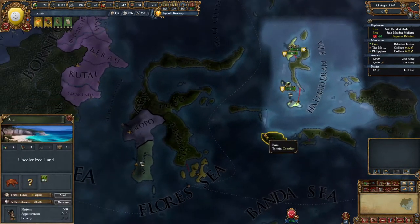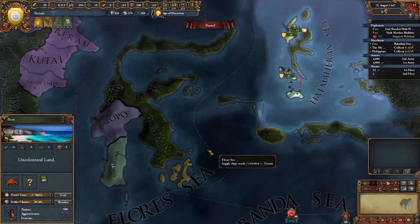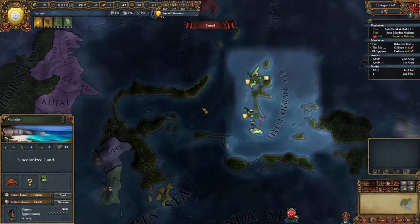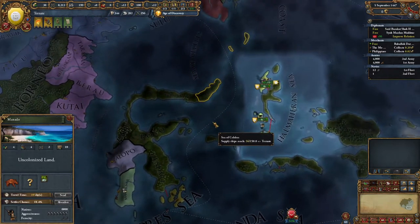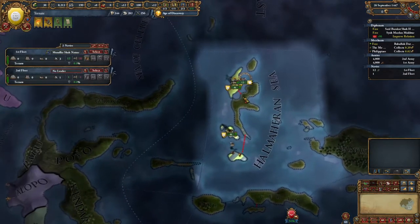What if we take them from here, land them there, take them over to here, and then march them around? The AI can presumably see if we land here - they can see us land there. I think we risk it. Yeah, that's pretty dang risky.